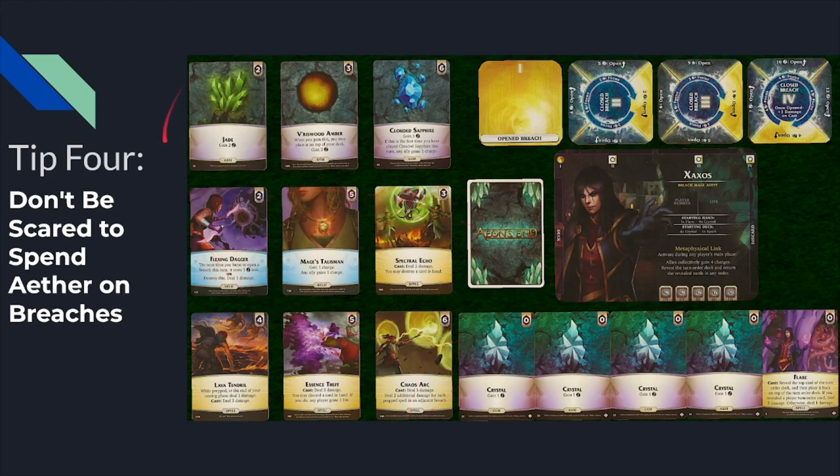Another option is buying a Jade and a Flexing Dagger on turn one, then focusing the third breach twice by cycling the Flexing Dagger twice, and then spending an extra two Aether when it's down to five to open. That costs two Aether for the Flexing Dagger, three draws back into it, and an extra two Aether — so four Aether and four card draws. However, it also took a massive amount of time. Instead of opening on turn three, he draws it first on turn three, then five, then seven — a much later open. It's cheaper, but by not having that breach open sooner, he misses out on a lot of plus-one damage instances.